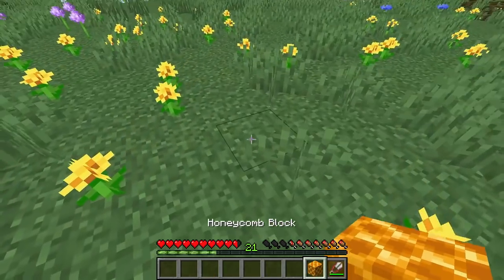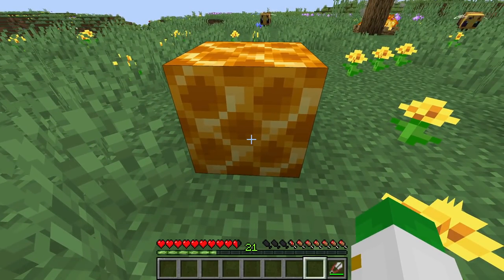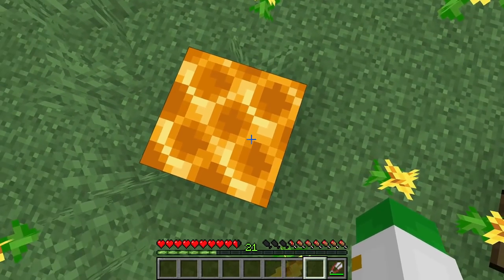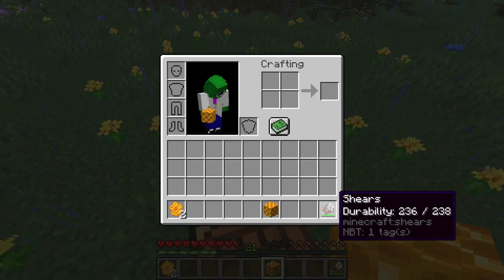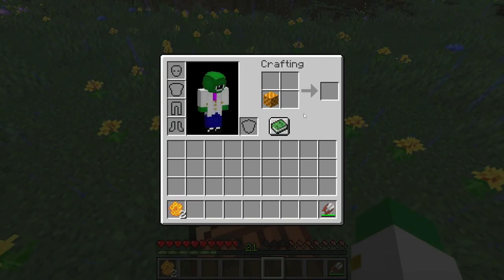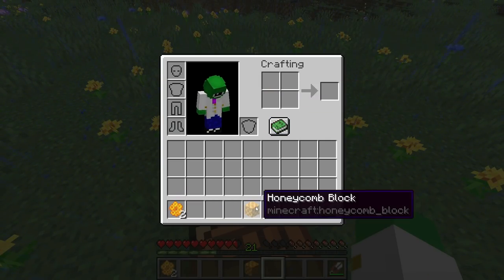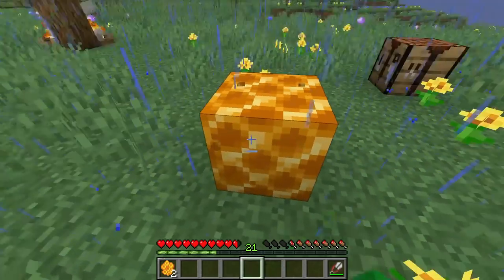Although this block has literally no uses, it is a very nice decorative block that when stacked together can be great for walls and all kinds of other things. It looks super cool and would be nice for decorating a bee farm. As a side note, you cannot turn the honeycomb block back into honeycomb, so make sure you want as many as you craft — this is not a storage option but just a decorative block.